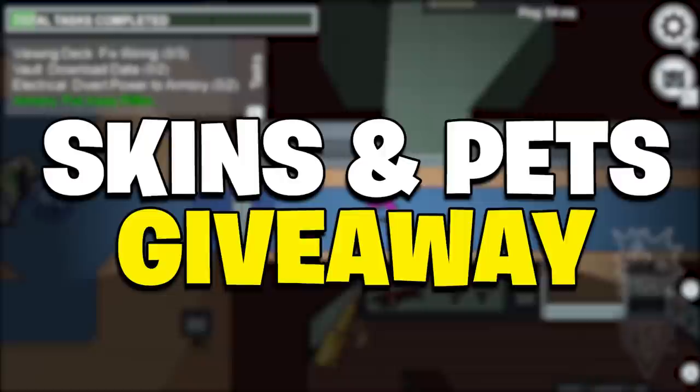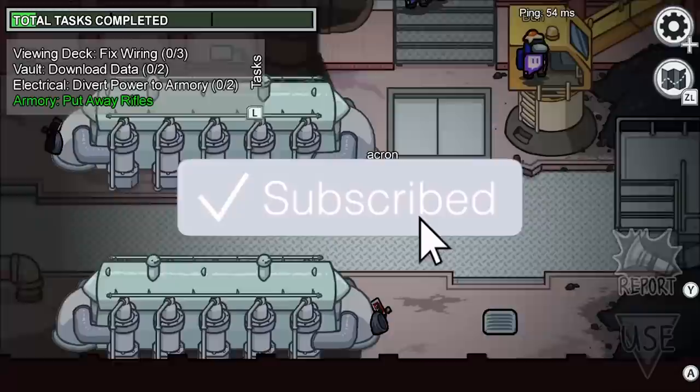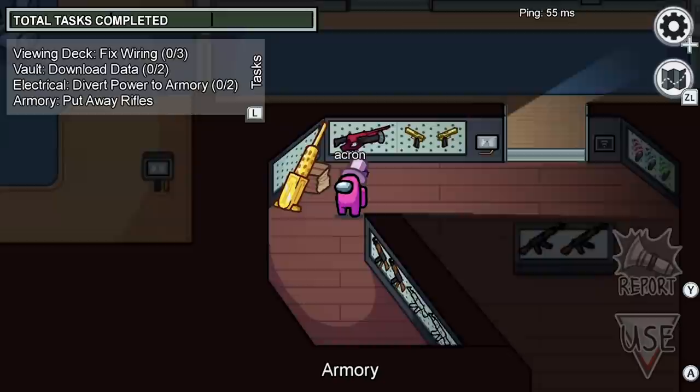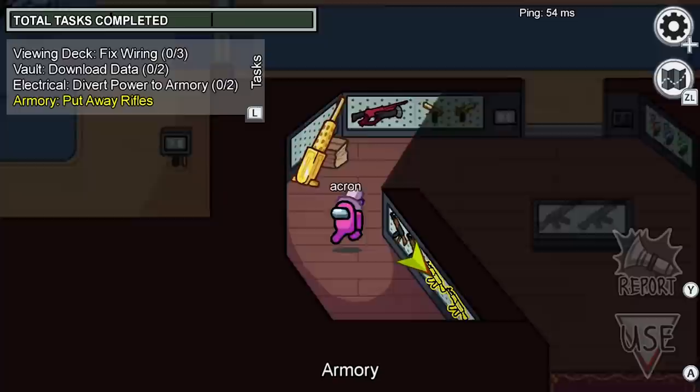Before I show you this method on how to actually play the brand new airship map early, I do want to mention that I am currently hosting a free skin and pet giveaway. To be entered, all you have to do is subscribe with all notifications turned on, drop a like on this video, and leave a comment down below letting me know the device you're playing on — whether it's iOS, Android, PC, or Switch.